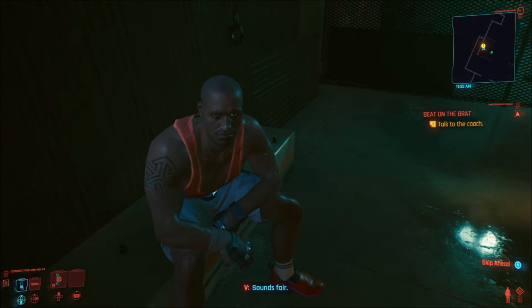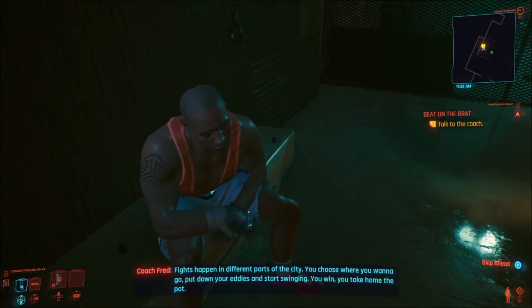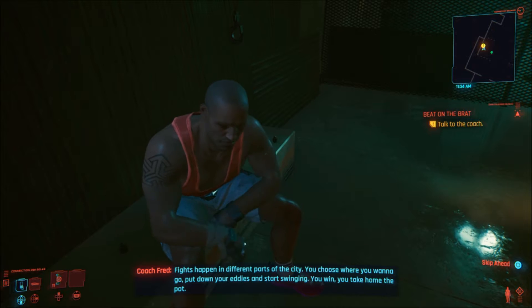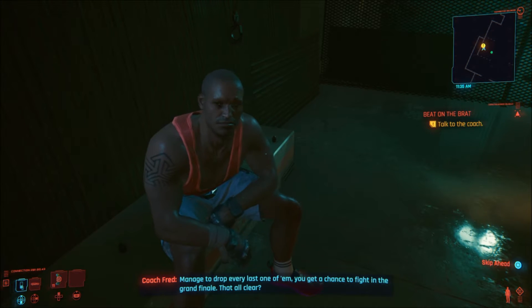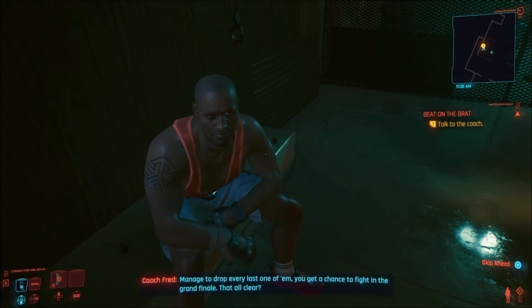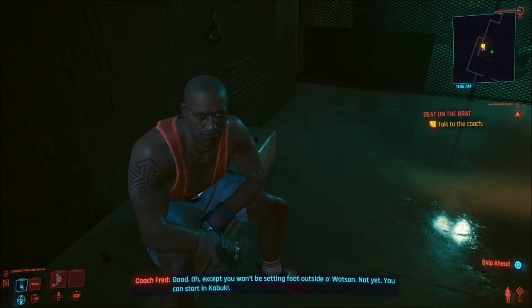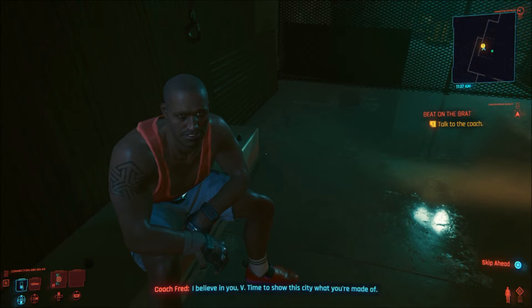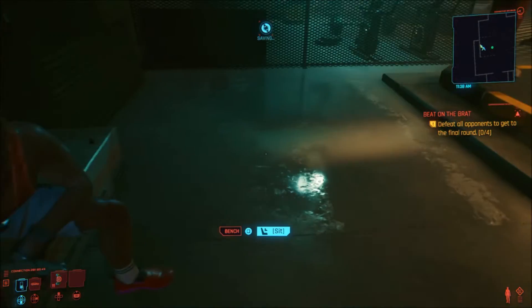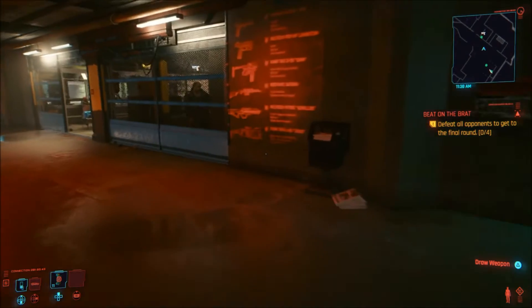So his quest line gist is: you claim the fights, you give him 30% of the prize money, and you take the rest. However, these fights don't always end very well. There's one particular fight that is a choice where you can either have it work in your favor, or you can completely screw it over by simply doing a mission before that fight. But we'll worry about the fights later on.